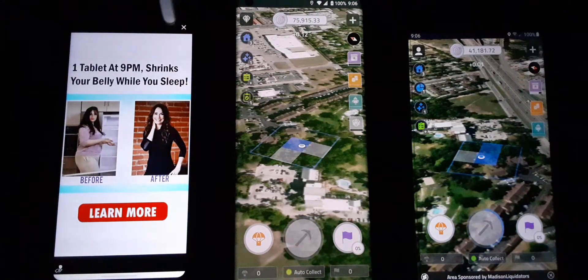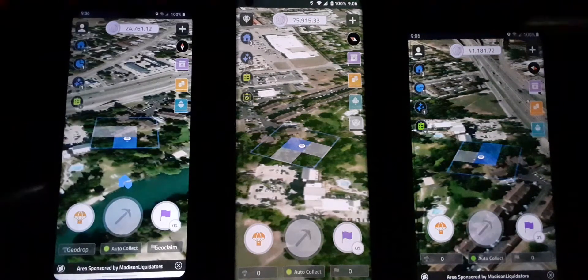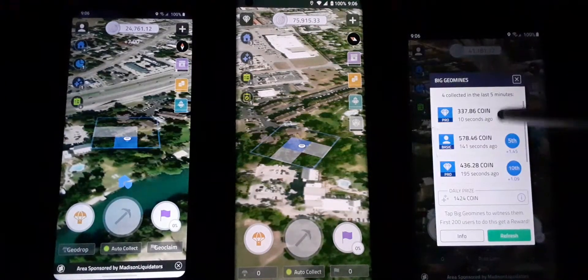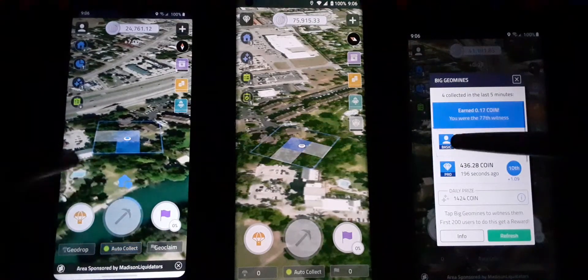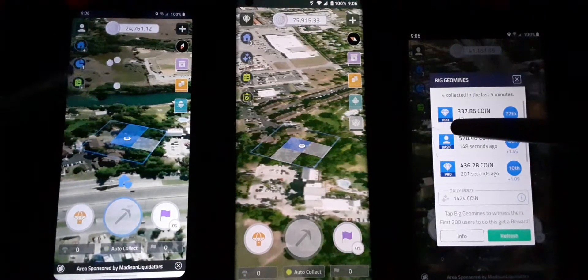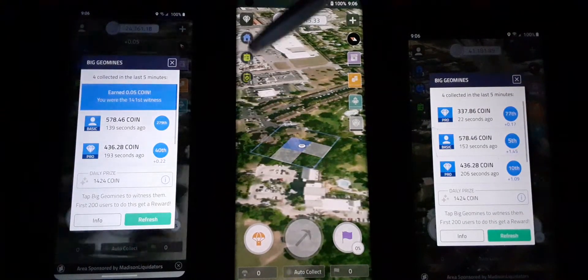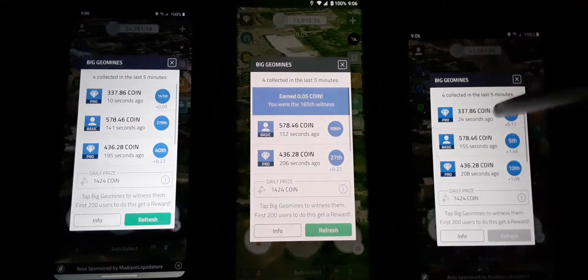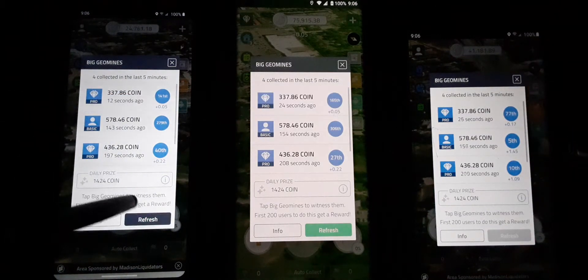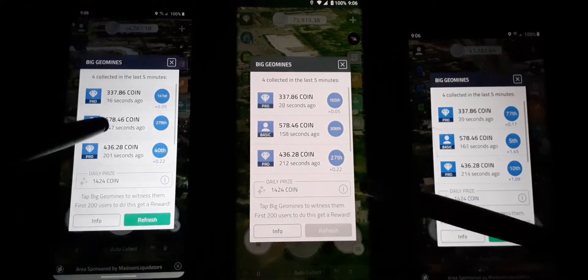You get a lot of coin. If you're driving, you can go out biking, walking — maybe walk down to the river or out to the beach. You can go hiking, you can go biking. There are so many ways to geo-mine with the XYO app and that's why I love it so much.